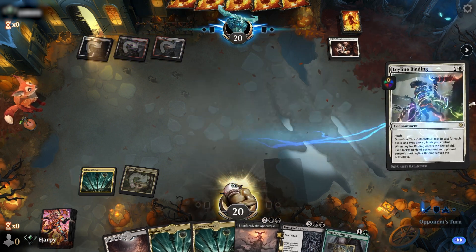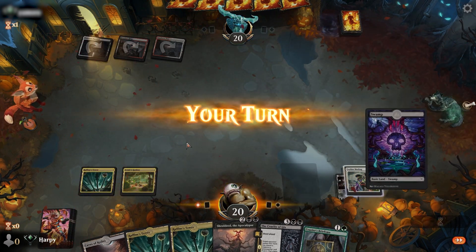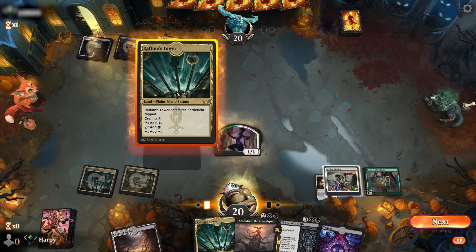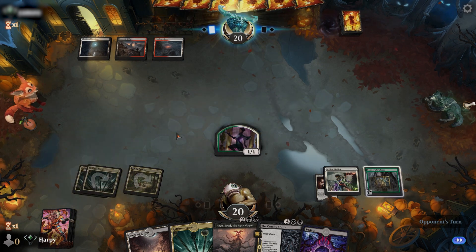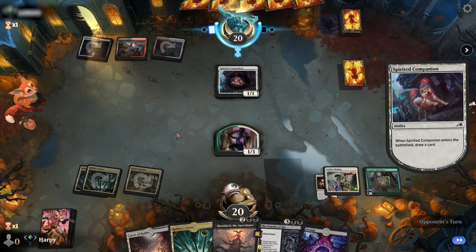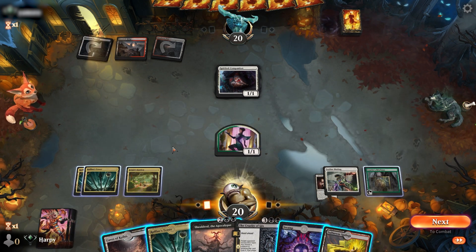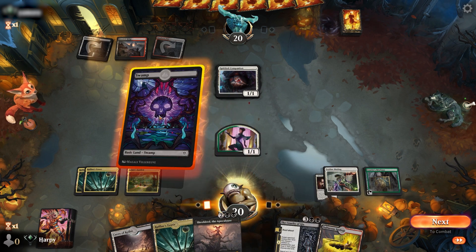It's a Wedding Announcement for the opponent — one of the easiest Leyline Binding targets. We draw another land — no more lands please, deck. We get to play our Briefcase and Raffine's Tower, so ramping away. Opponent plays a Spirited Companion and digs for something, leaving open black or red mana — presumably some removal. We draw another land. Three lands off the top of our deck.